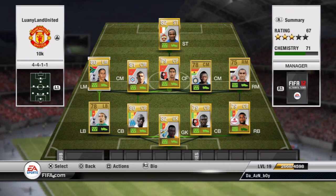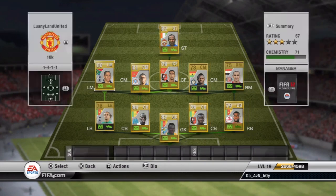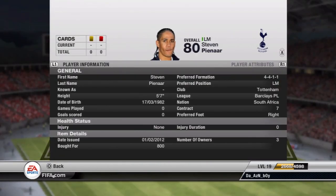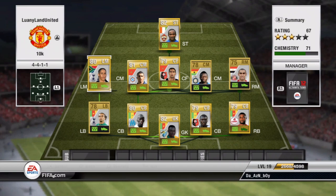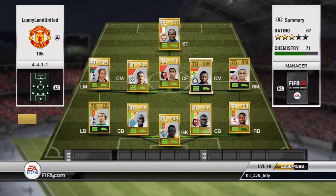Then we have a left mid from South Africa. I bought him for 800 — he plays in Tottenham, The Spurs. His dribbling is great at 86, which is good for a left mid, and he also has good passing, which is fine for me.